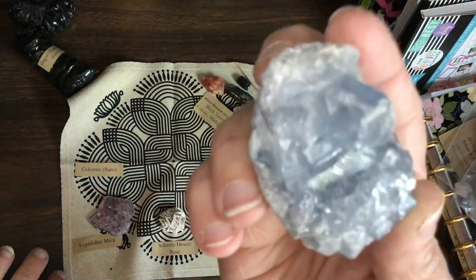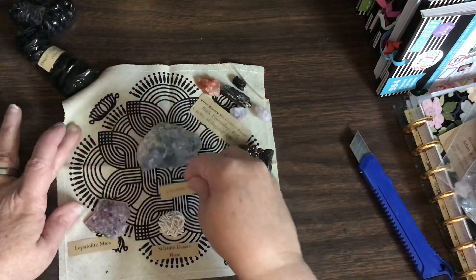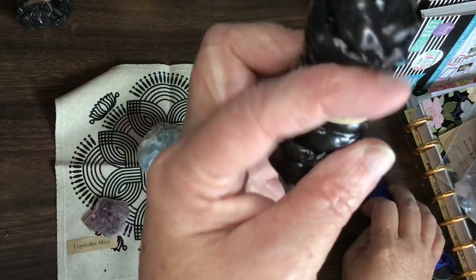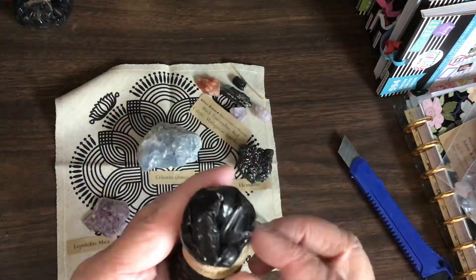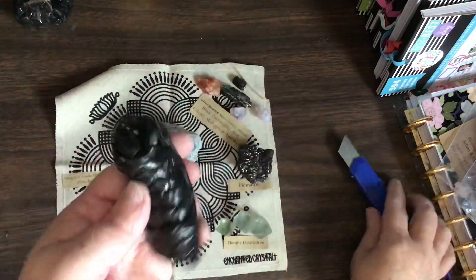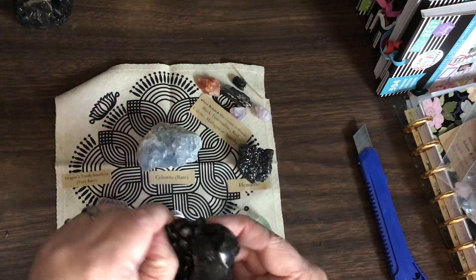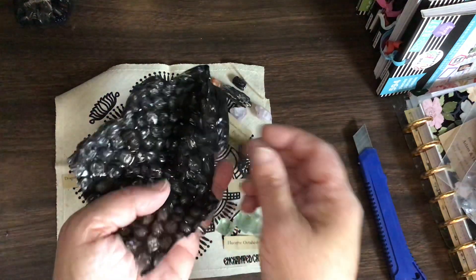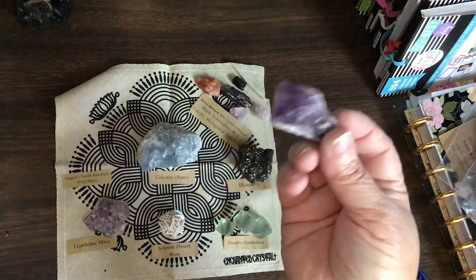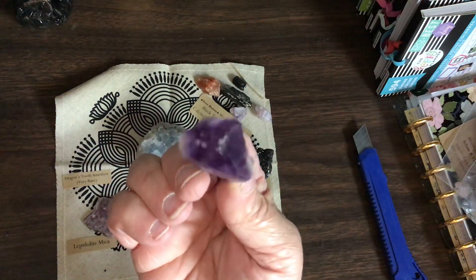Look at that — okay, that is going in the center because I just want it to. Dragon tooth amethyst! See, I can't get enough of amethyst. Amethyst, labradorite, selenite, fluorite — those are some of my favorites. And look, isn't that a pretty one? I never can get enough.